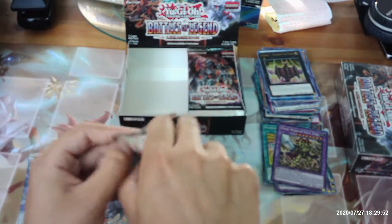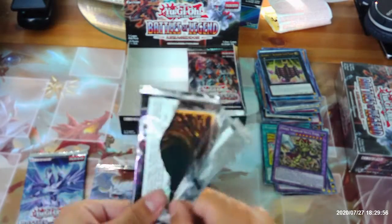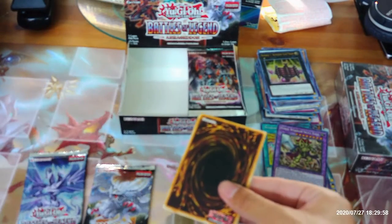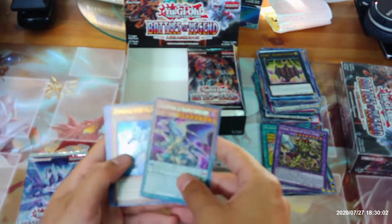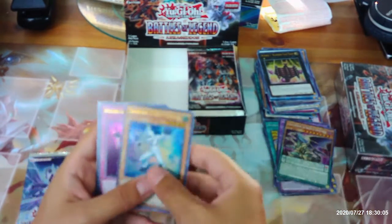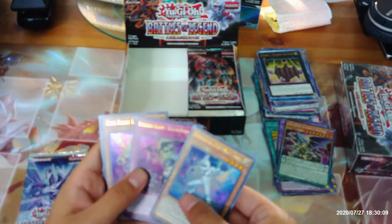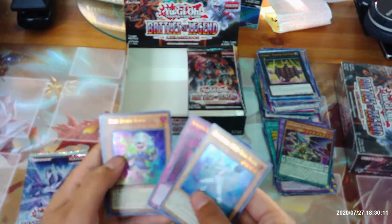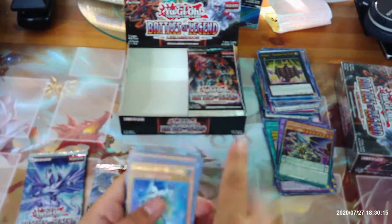Three packs left for the left side of the box. Our first Chaos Emperor the Dragon of Armageddon! Elemental Hero Neos Alias, Intruder Alert Yellow Alarm, Fireflint Lady, and Appliancer Breaker Bunkle.